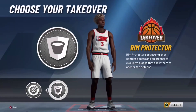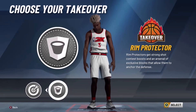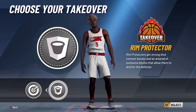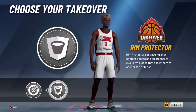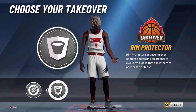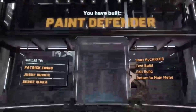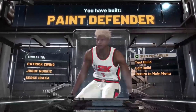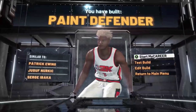All you're going to want to do is pick the rim protecting takeover, because once you get that badge they cannot score on you. For the first badge, if you need badge tips just look at one of my recent shooting badges videos. It should be paint defender — it says paint defender but you can shoot from anywhere on the floor. I'm out, peace.